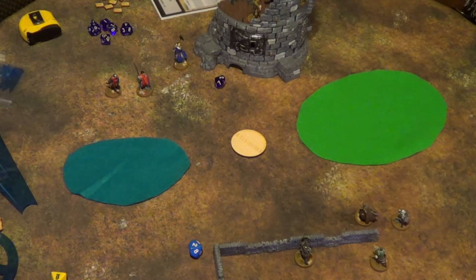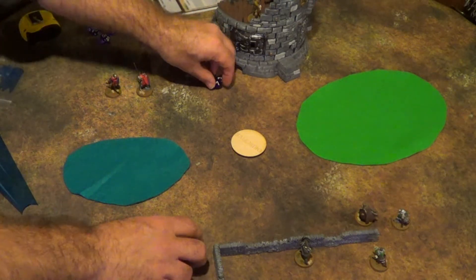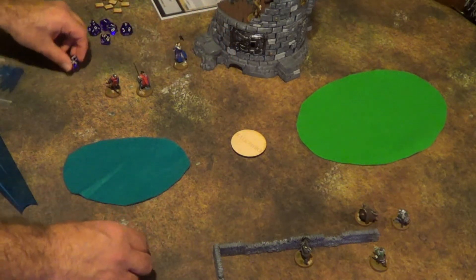The crit bonus for initiative is you can put two models on delay instead of one. To put a model on delay, they take a test — if they pass, they can hold their movement action until after the second player goes. If they fail, they don't get to move at all. The Haradalons don't want to do that, so we move on. That was the event phase — over and done.